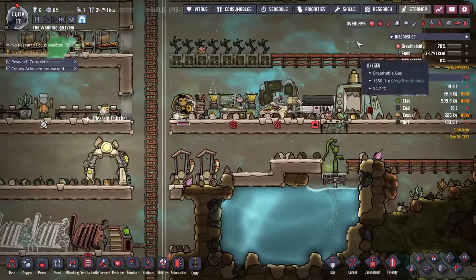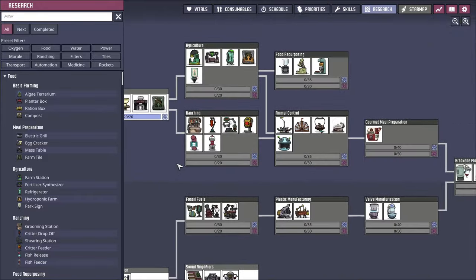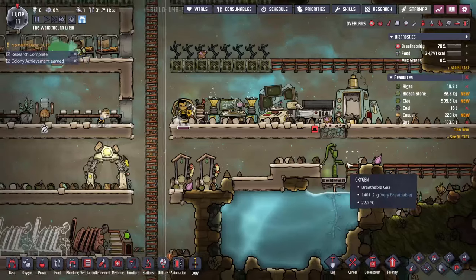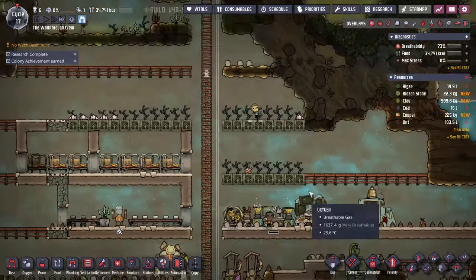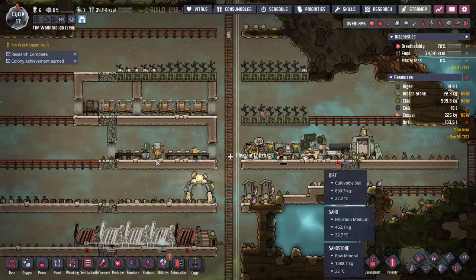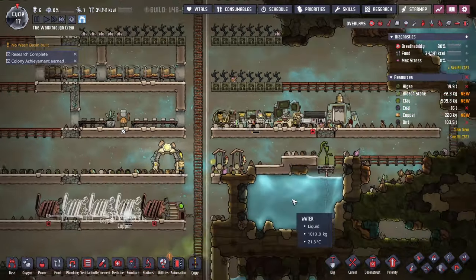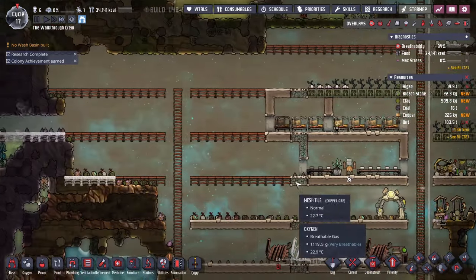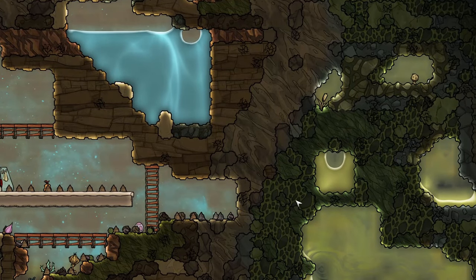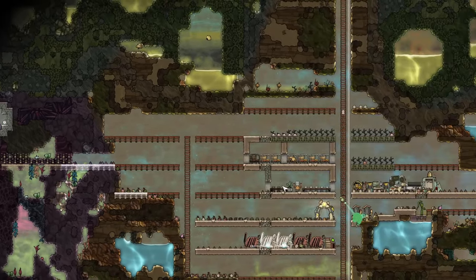Let's continue our research. The next thing I'm looking out for, since I want to switch off the mealwood, is to get these hydroponic farm tiles so we can start growing bristle blossoms — we'll get into that. As soon as we get all this stuff built we can connect our heavy watt wire and disconnect the manual generators. I'm trying to explore in all directions as much as I can, except for the slime biomes — we'll deal with those next video.